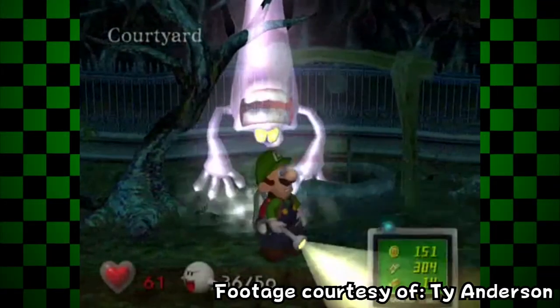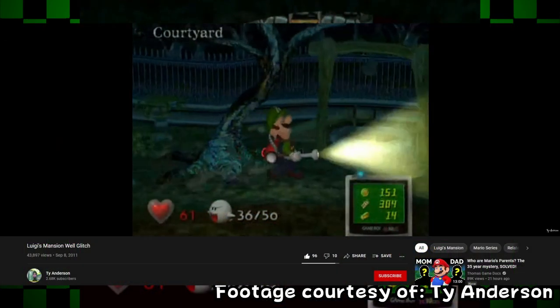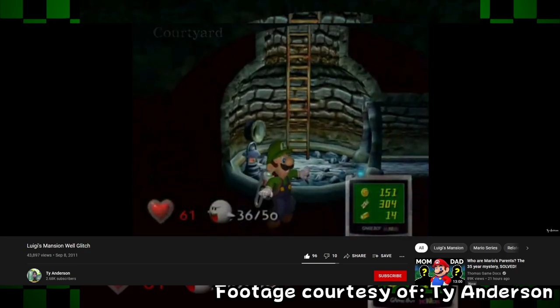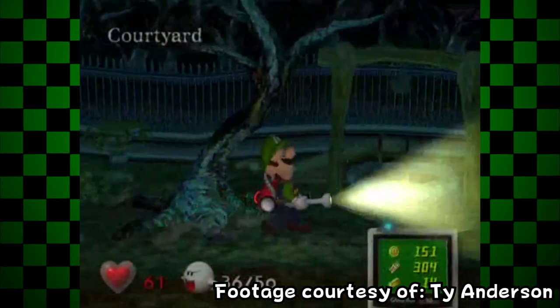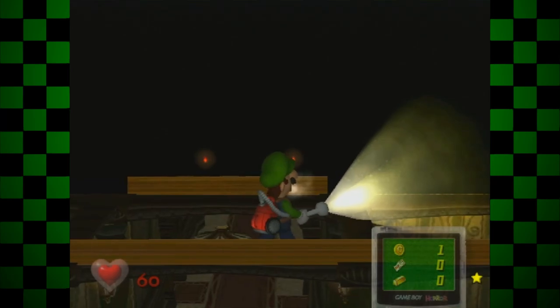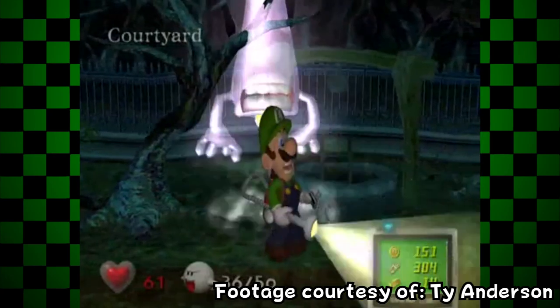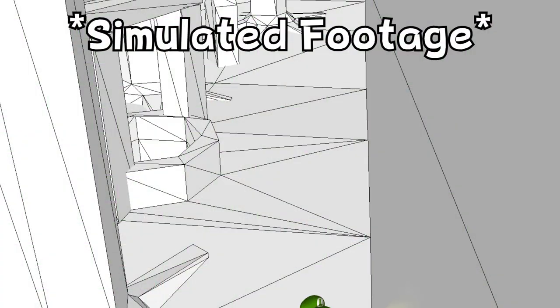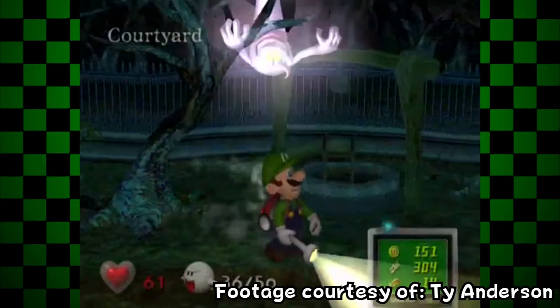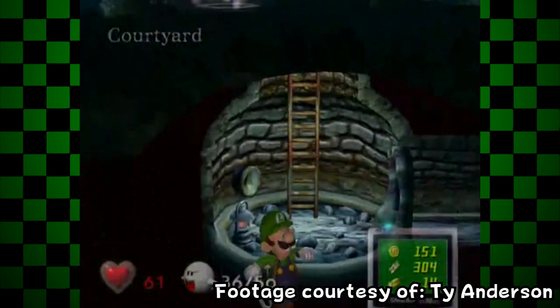In a very similar fashion, you can actually clip through the ground not far from the ramp in the courtyard behind the mansion. This was actually found back in 2011 by a YouTuber named Ty Anderson. While playing around, it seems that somehow Luigi was able to clip through the ground, moments after getting scared by a ceiling surprise ghost. This is a similar phenomenon to when you are out of bounds and fall back in bounds by getting scared. The only difference being that the scare animation and the clip happened separately. There's a chance Luigi could have been scared in the absolute perfect spot, which forced him to fall down through the ground. I spent many hours trying to get this glitch to work, but it was not meant to be — so as of today, this is the only known video of this glitch existing.